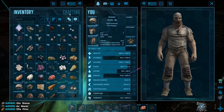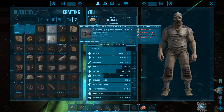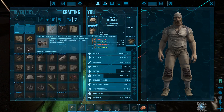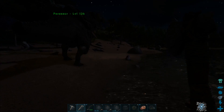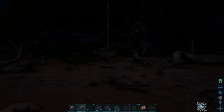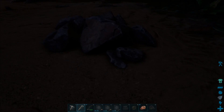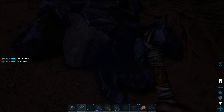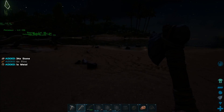I'm going to go ahead and check here — upgrade station. There we go, perfect. So we just need hide and stone. Go ahead and get some more stone — there we go, there should be plenty of that.